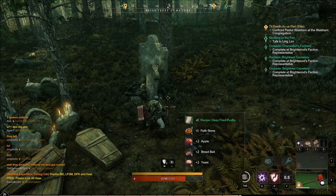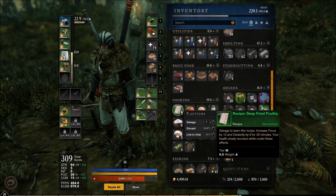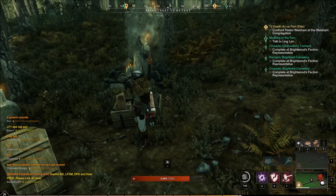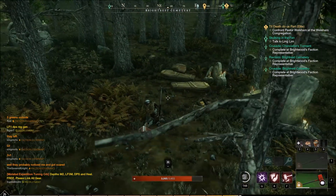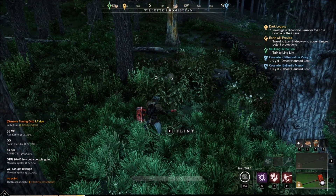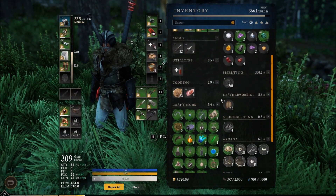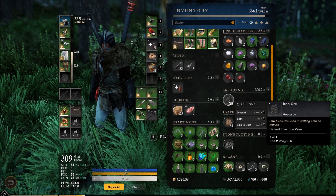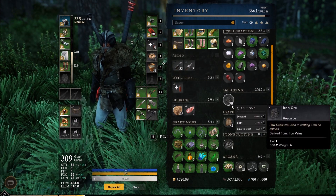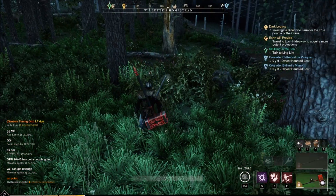Another recipe — deep fried poultry, focus and dex. That's arguably the most useless combination in the game right there. I've been doing a lot of faction missions from Brightwood, and we're up to level 27. I thought I would take a break and try out an iron mining route in Cutlass Keys that I saw on YouTube, and it was really good — I got 1,500 iron ore in like 20 minutes.